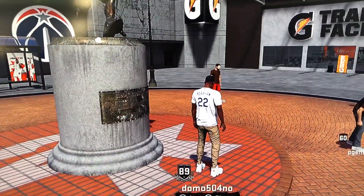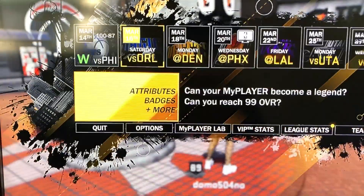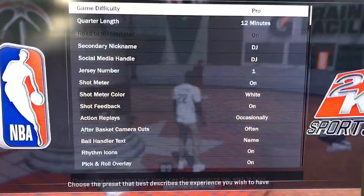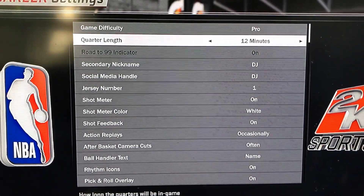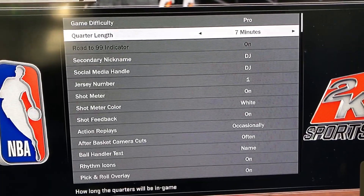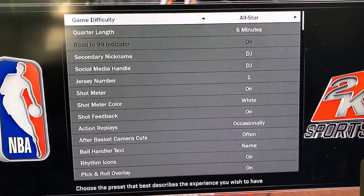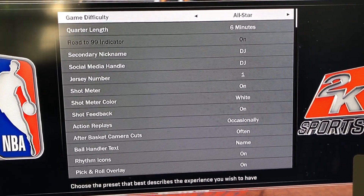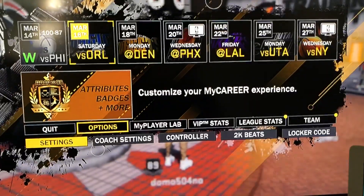First you wanna go to your navigation — make it nice and easy and quick. First go to your options, go to your settings. Make sure that your quarter length is on 12 minutes. Sometimes I get bored with 12 minutes so I might move it down to 6. I keep it on Pro, but if you want it on Superstar or Hall of Fame, you get like double. But I like it on Pro — make it nice and easy.